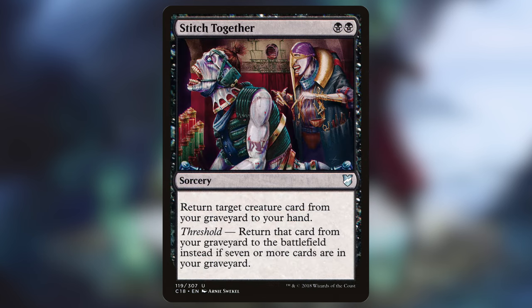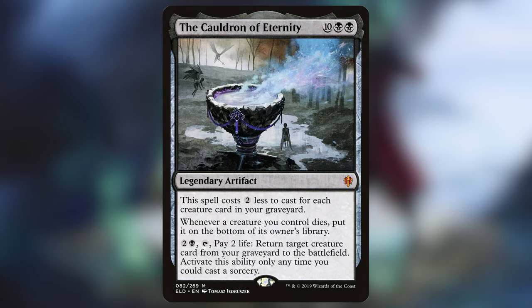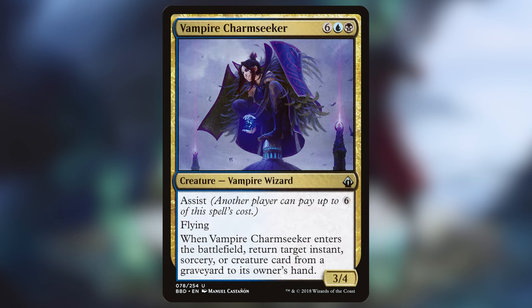Stitch Together is cheap and easy to use, and we're almost definitely going to have that threshold, so we can always put that creature back onto the battlefield. Cultivate of Eternity is a 12 mana spell, so it makes sense to have here, but it's kind of a double-edged sword — in a board wipe situation, those cards end up going to the bottom of our library instead of the graveyard, which is not something we generally want, so this card is better discarded, but if we need the recursion it's useful for that too. Vampire Charm Seeker is a pretty cool eight mana spell, and it gives us instants and sorceries back to our hand as well. This is a great target for recursion, a great card to discard, and a great engine for recurring — so it's a win on all fronts.